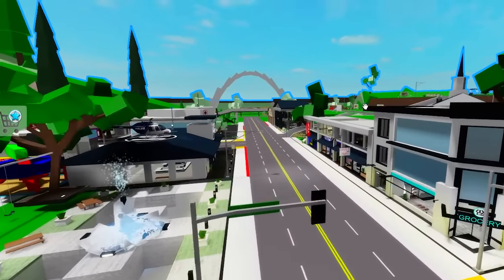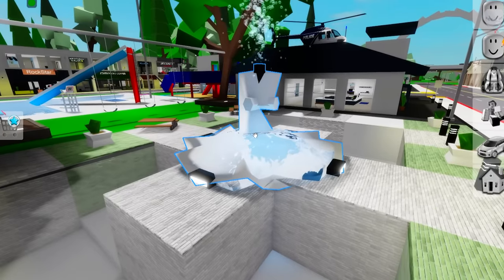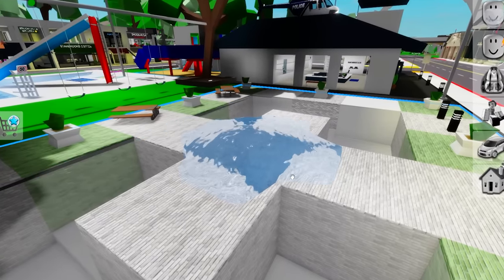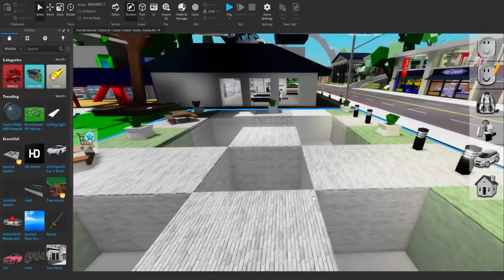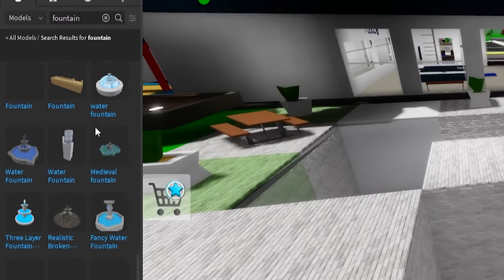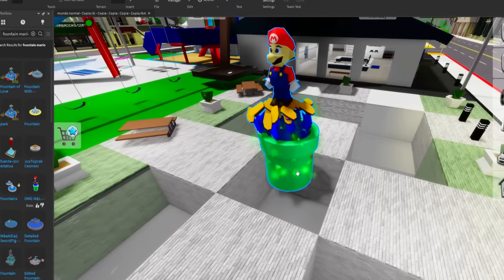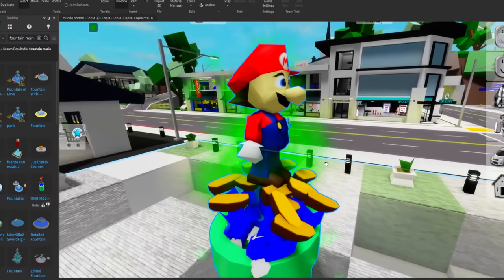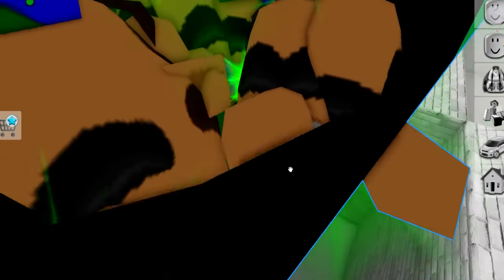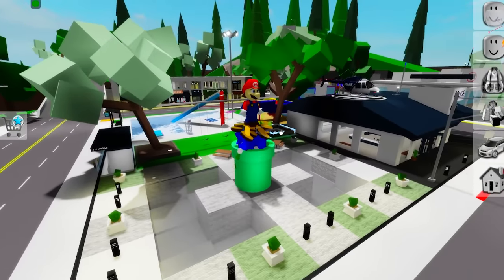We're here in Roblox Studio just so we can change things up around Brookhaven! To start off, we'll have to delete the bug fountain — let's take those lights out and then the water. Now it's all clear! Let's look for another fountain. There's a lot of stuff in here, but we should get something related to Mario, like this very different looking one — which is Mario with a lot of green particles on top of a bunch of Luigis! I think it will actually look good here, so that's perfect!